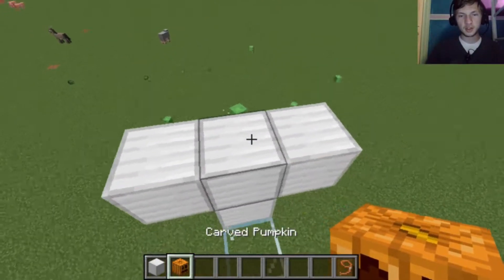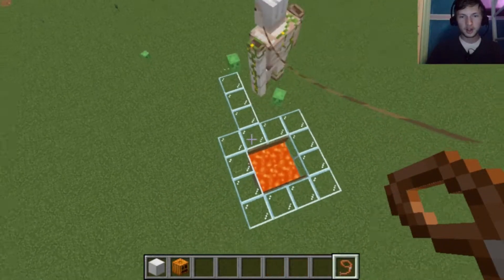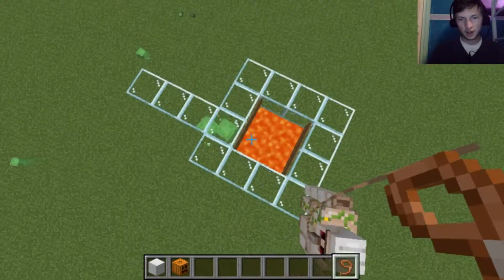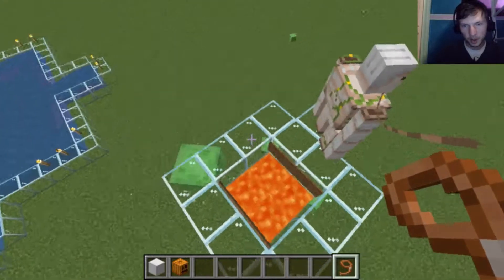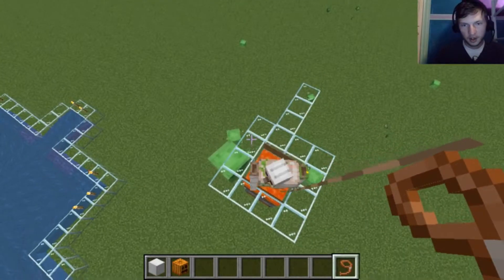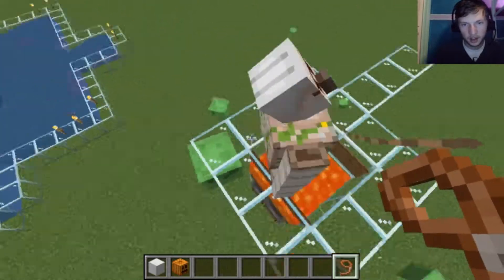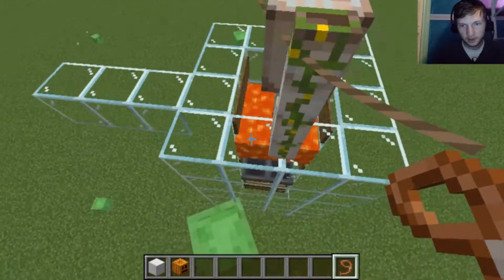And to show you this, I've made a little demonstration. Iron golem, you need to be right over here. There you go. Now come this way — he's just walking around it. I'm gonna set you down right there. We're gonna just push you in.